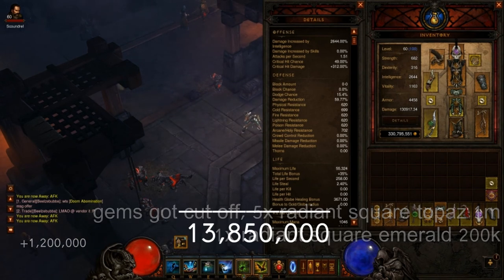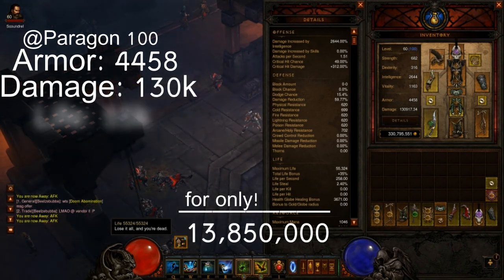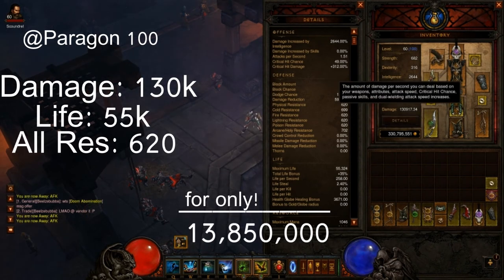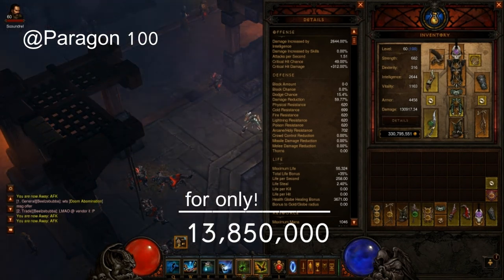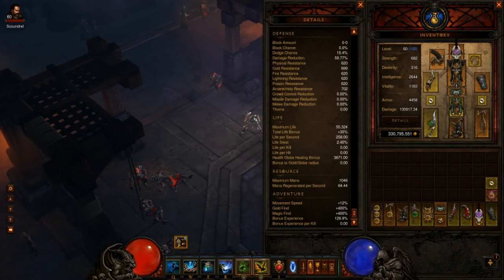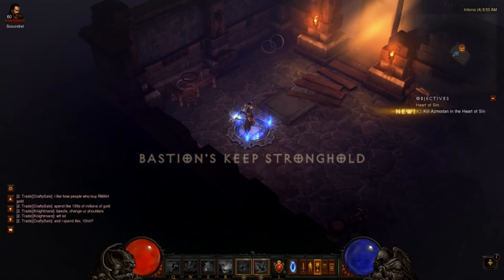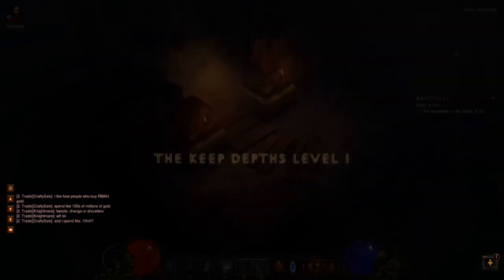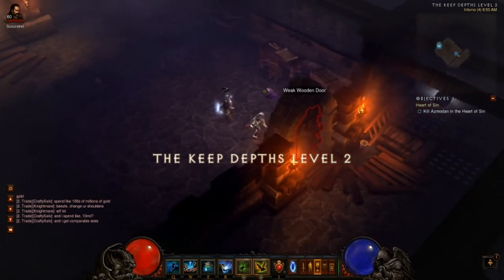We're looking really good now — over 100k damage with no gems yet. Here are the final stats: almost 4500 armor, 130k damage, 55k life, 620 all resist, with nearly 700 arcane res and almost 700 cold res. I'm really happy with how this set came out. For a 20 million budget it's really good — we have almost 50% crit chance at 49%.